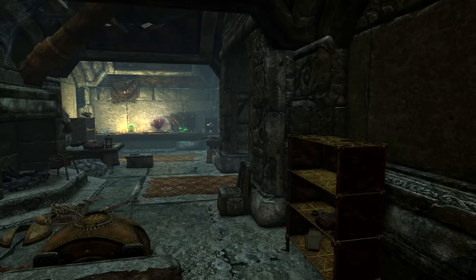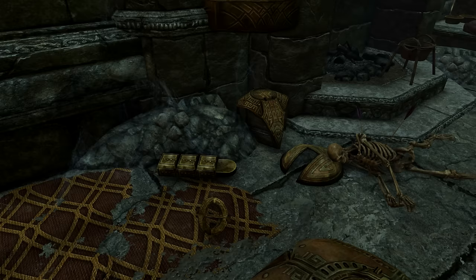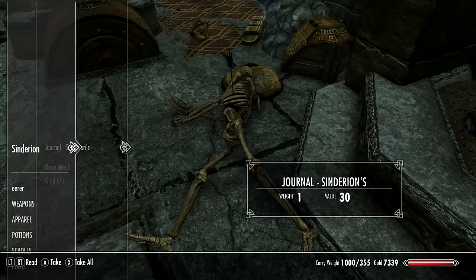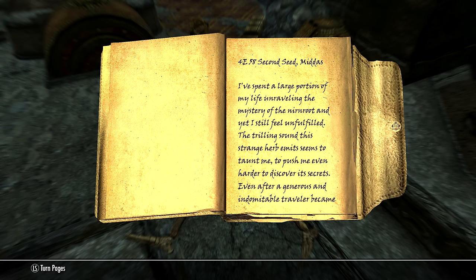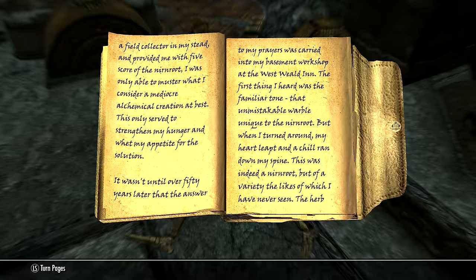On the other side of the house we'll find a bedroom, and more interestingly a skeleton lying on the ground with three dwarven arrows sticking out of its back. This is the skeleton of Sindorion. On him we can find his journal, which recounts his journey to Blackreach in pursuit of the Crimson Nirnroot — a plant that only grows within Blackreach. We'll also notice the journal entry was made only 142 years before the events of Skyrim, so Sindorion was definitely not a Dwemer, as they vanished roughly 4,000 years prior.